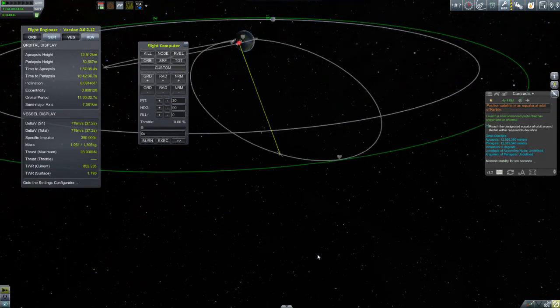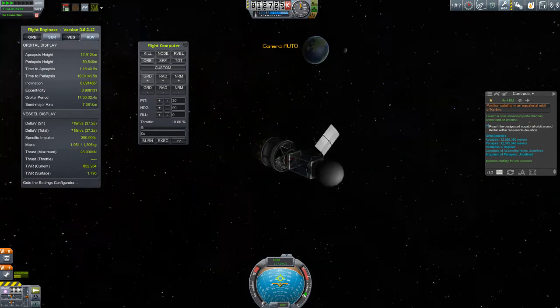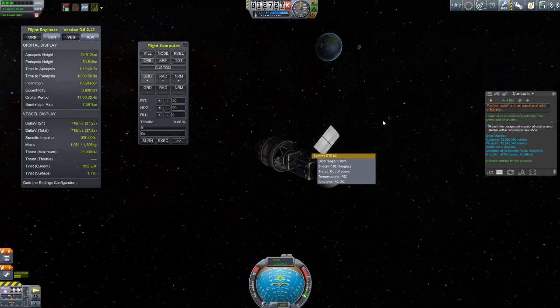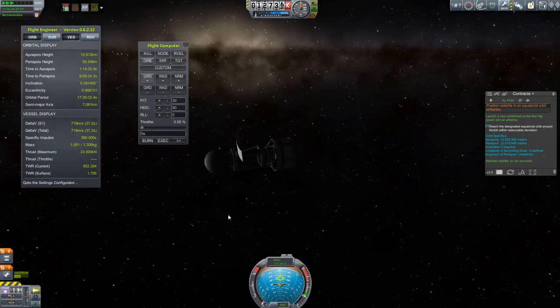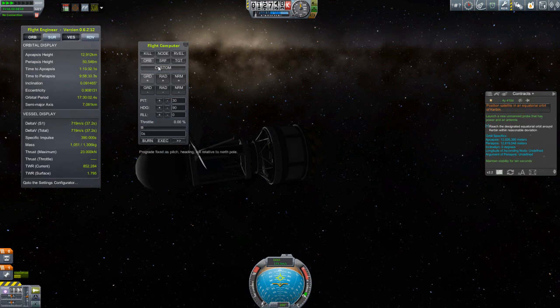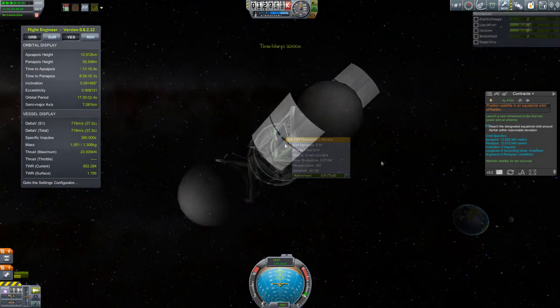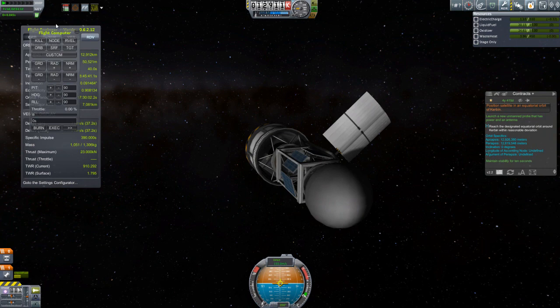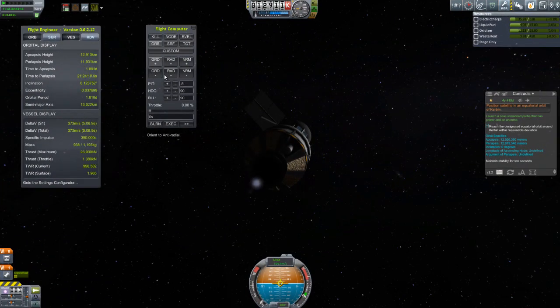Unfortunately, that communication link did not last. As I continued to time-warp out, I suddenly found myself dead in space. When I lost the communication link I didn't notice at first — I realized it when I tried to take control of the ship and had none. The issue was that the antenna had no power; I had run out of electricity thanks to the limited number of solar panels. I tried to orient them for adequate sunlight, but clearly I didn't manage it. They weren't generating enough electricity, and by the time I got out there, the craft was dead in space. This could have been the end of the mission, but the solar panels were generating a little bit of electricity — just enough for me to regain control, continue my burn, and circularize the orbit, finishing off the contract.